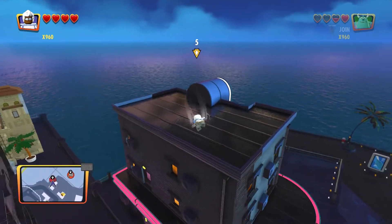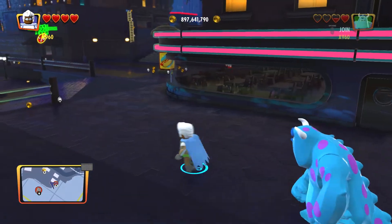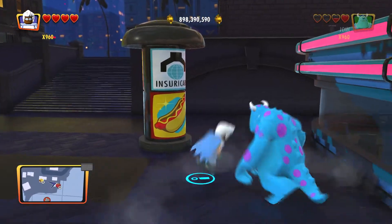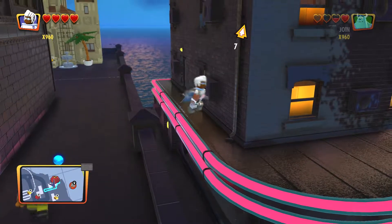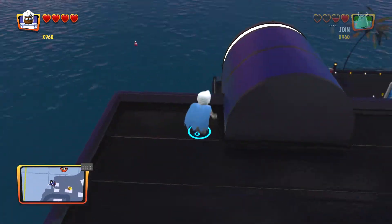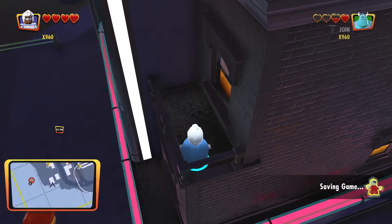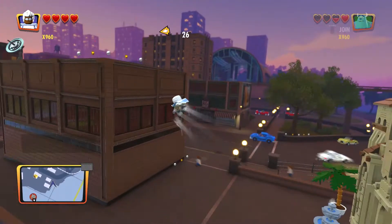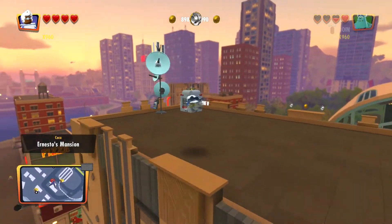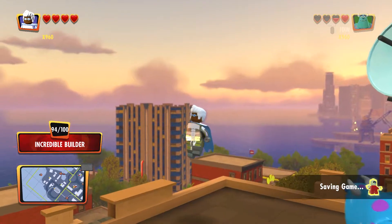We're going to unlock a character once we get all these last 10 bricks that we need, and it requires 100 of them — the Incredibrix, or Incredibuilder, whatever it says there. We're going to keep doing it until it says 100 out of 100. The reason I didn't do it all at once is because it would take a while, and you guys probably know where they are — you just have to look at the map.